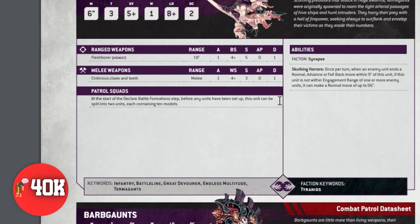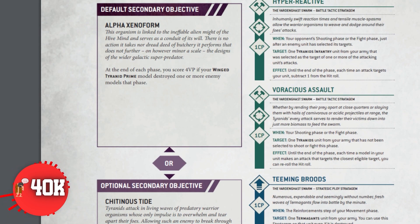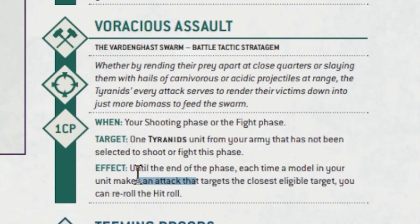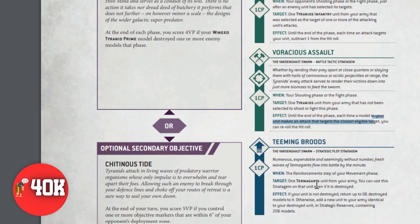When your opponents are slowed down, it buys time for your Termagants to get to the center of the board, where your opponent's models will shoot at them. As they shoot at your Termagants, you activate Teeming Broods to bring them back to life, and at the same time activate Hyper Reactive so that your opponents are minus one to hit against your Termagants. You're not spending CP on re-rolling; if you really need to remove something, you activate Voracious Assault for re-rolls on hit. But primarily, you're only spending your CP on Hyper Reactive and Teeming Broods.